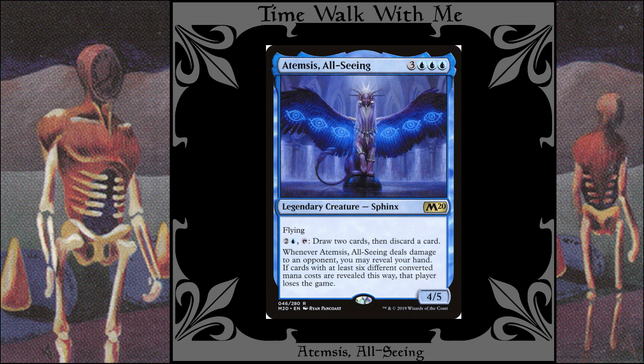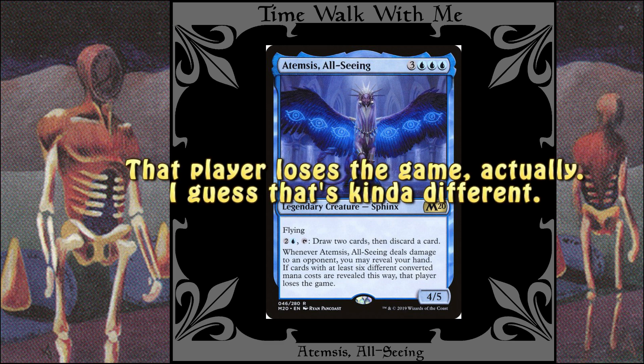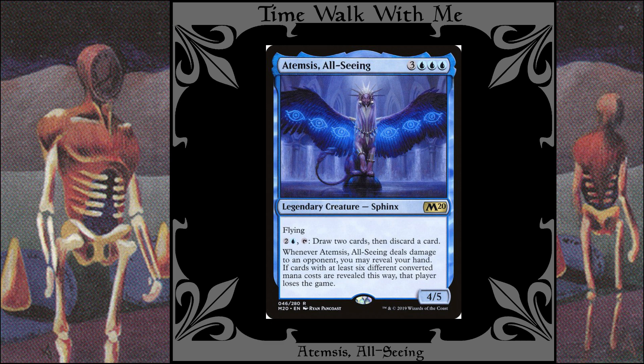Atempsis, All-Seeing. This legendary sphinx costs 3 generic and 3 blue mana and is a 4/5 with flying. You can pay 2 generic and 2 blue and tap her to draw 2 cards and then discard a card. Then things get crazy. When Atempsis damages an opponent — and that's any damage, not just combat damage — you win the game. Well, you win once you reveal your hand and show that 6 of the cards in it have different mana values. She flies, so that makes her difficult to block, but there are cards here that make her impossible to block. So other than building up the mana to cast her and fending off your opponent's attempts to kill you, all you have to worry about is getting 6 different mana values in your hand.